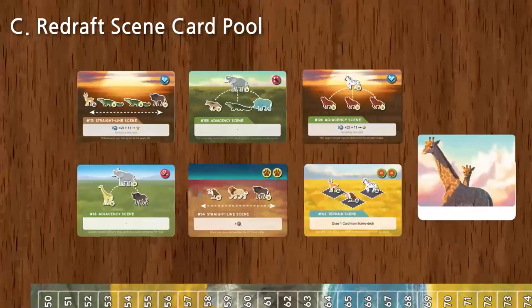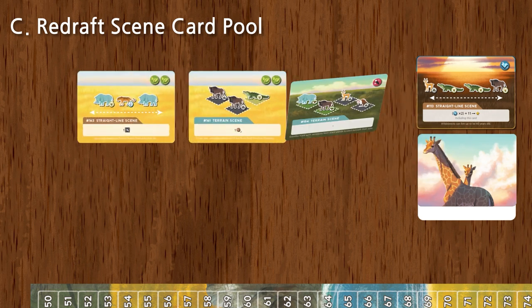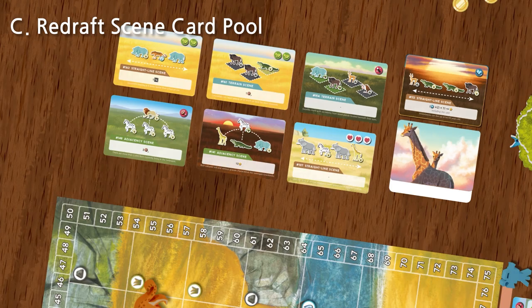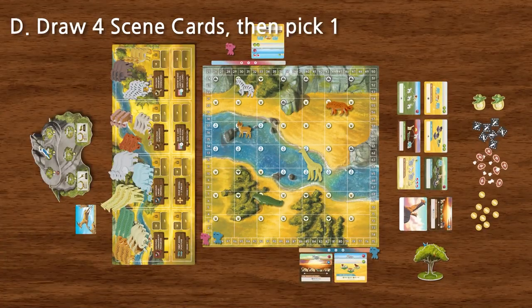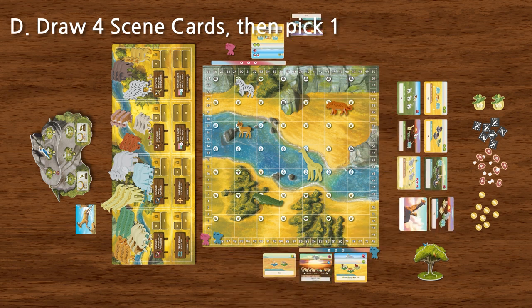Step C is redrafting the scene card pool after you've finished all events. Discard all six cards in the scene card pool and draw six new cards from the deck to create a new scene card pool. On to Step D: each player will need to draw four new scene cards from the deck and choose one to keep and discard the rest. You are welcome to keep more than one card, but it will cost one extra coin per additional card you decide to keep.